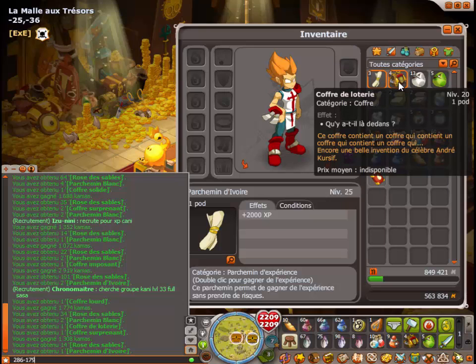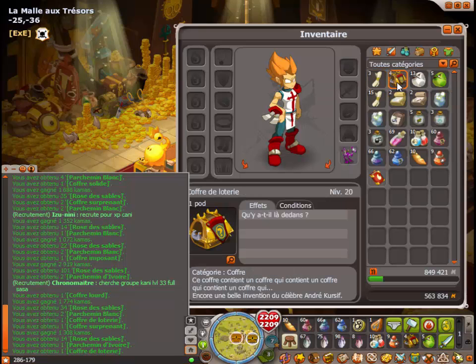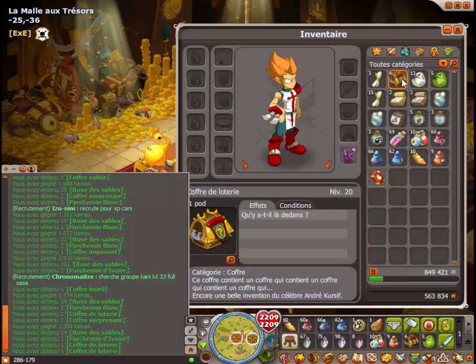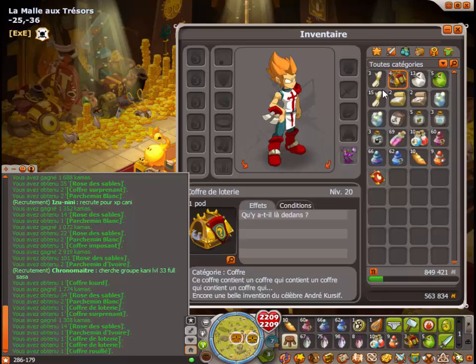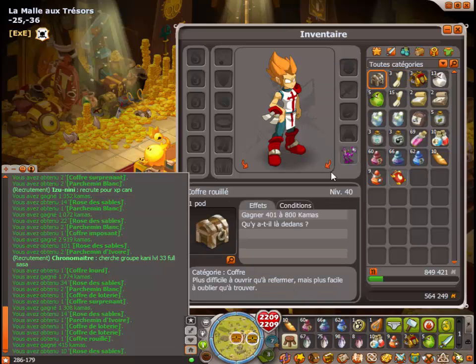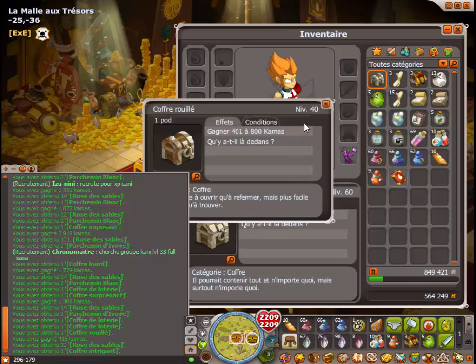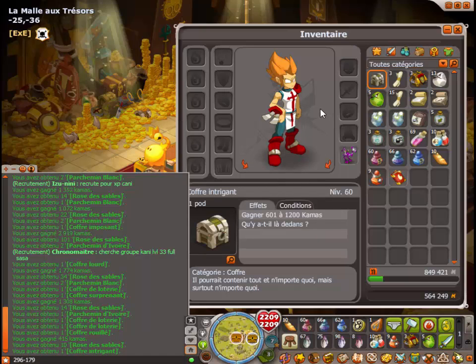C'est parti pour le septième. J'ai un coffre de loterie encore ! Encore un coffre de loterie. Un coffre rouillé. C'est mieux. 10 roses des sables. 96. On a même pas remboursé un coffre. Attends, attends.